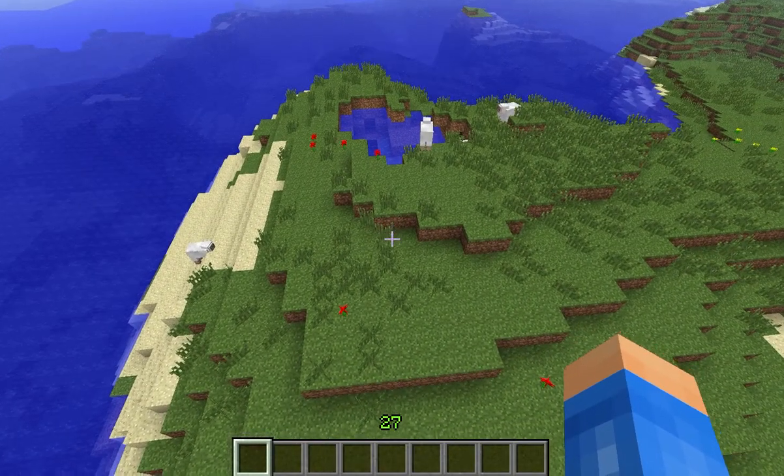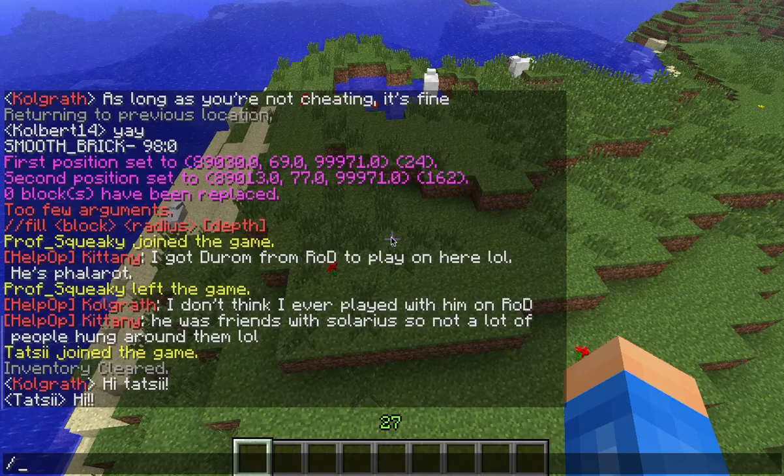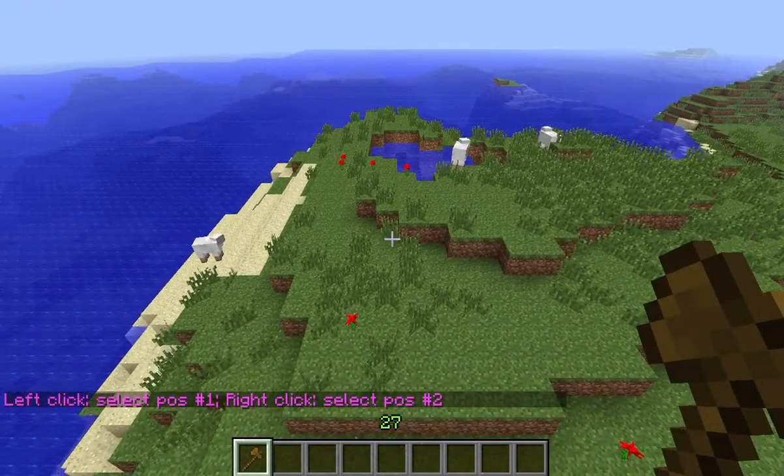Just like with WorldGuard, you start off with a wand. You might already have it in your inventory. If you don't, it's //wand and that brings out your wooden axe.